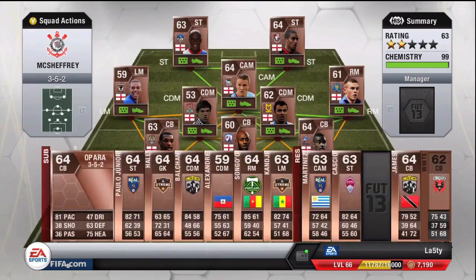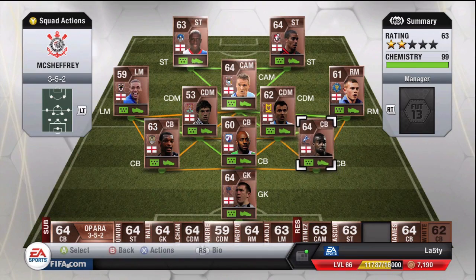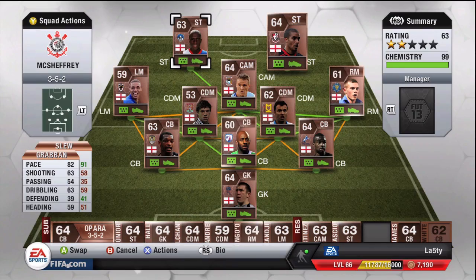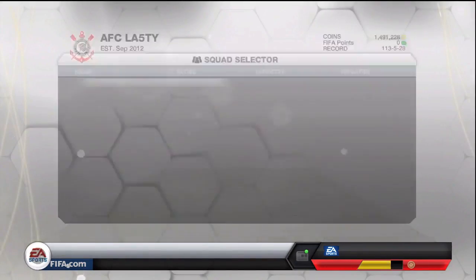The first team we've got here, which you have seen before, is the English bronze team. I won't spend too long on it — it's about pace at the back, with Osborne being the standout player. McCheffrey is a great player, and then we've got some nice pace up front with Grabban and Slew. This is a really OP team to play with online.